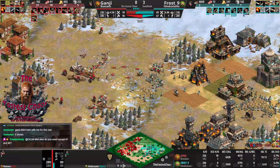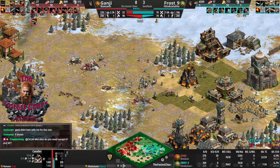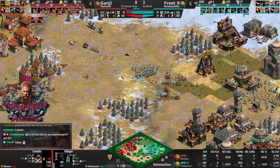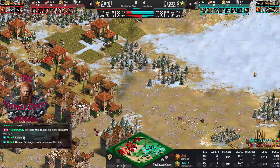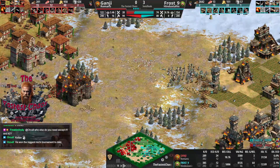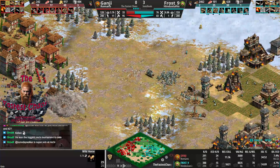I can't believe we will have a 100% Roman win rate if Ganji can do it. But Frost has double the army now. Ganji is getting mopped up badly. Mununas says Ganji didn't train with me for this one — it shows. Ganji had such a great army and then got overconfident — the same happened against Goths vs Hindustani. He had a really great push and then over-committed and got completely pushed back. I don't know if a recovery is possible here — 77 to 20 army.